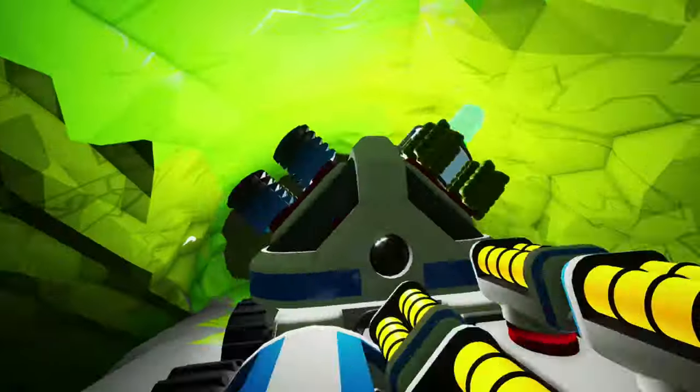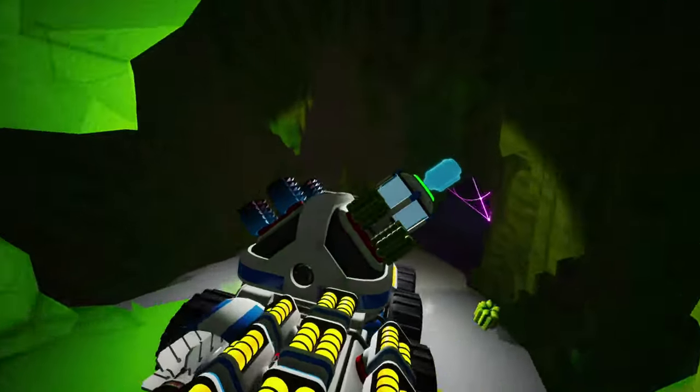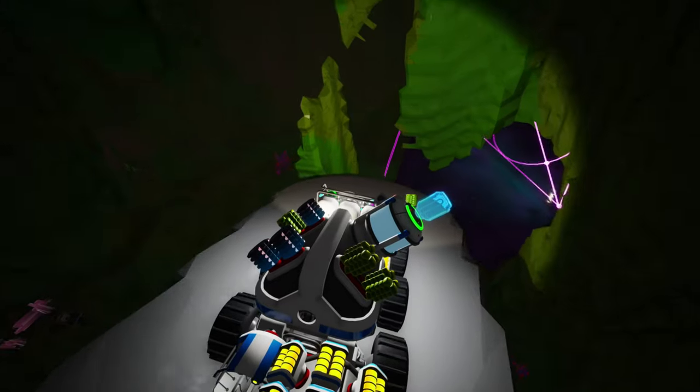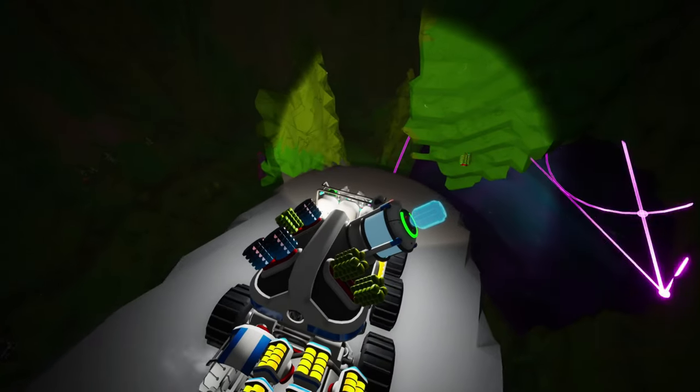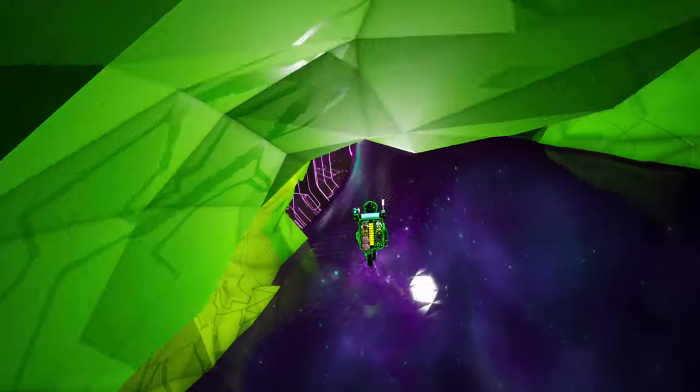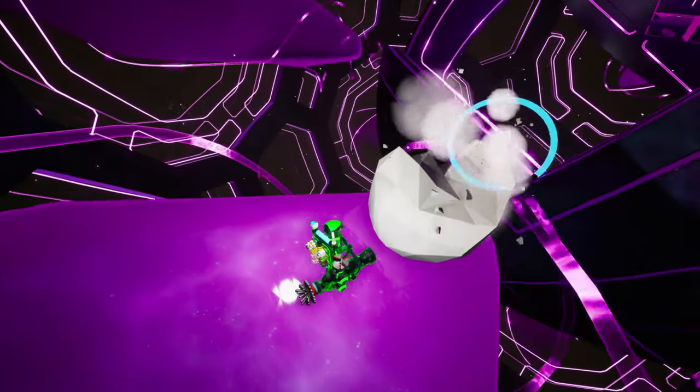Once at the core, look for a large glowing purple object — this is one of the gateway engine supports. If you aren't able to easily find one of the supports, you can drill and pave into the core to get your bearings. Use one of the supports to make your way to the gateway engine. Since you've activated a gateway chamber on the surface, you can enter the engine without issue.